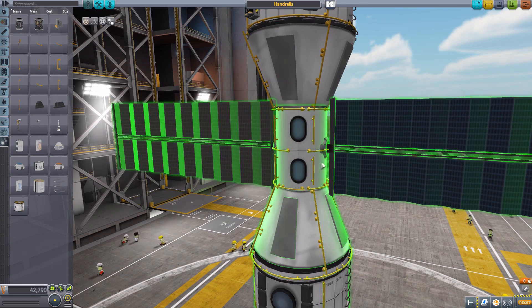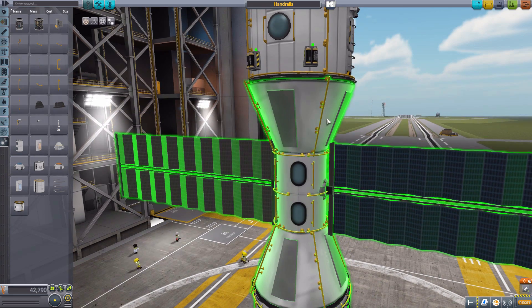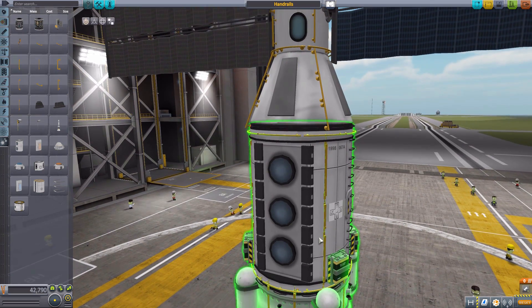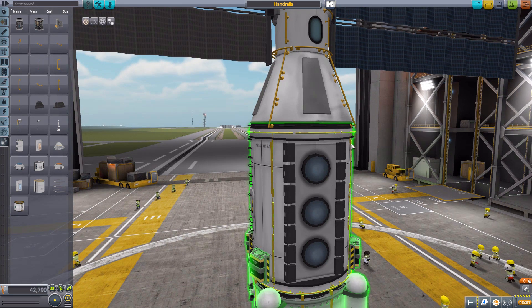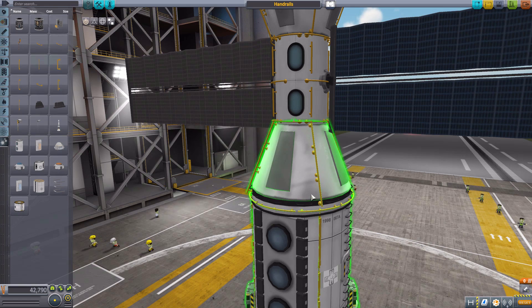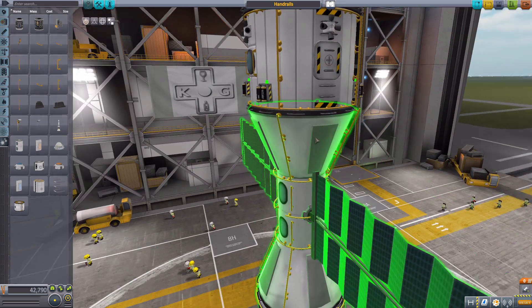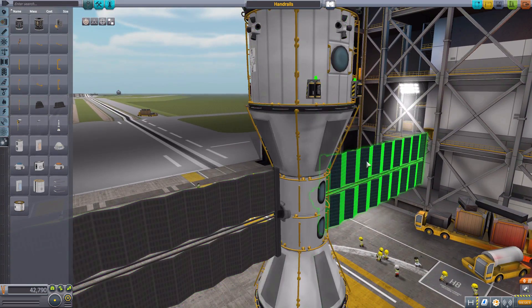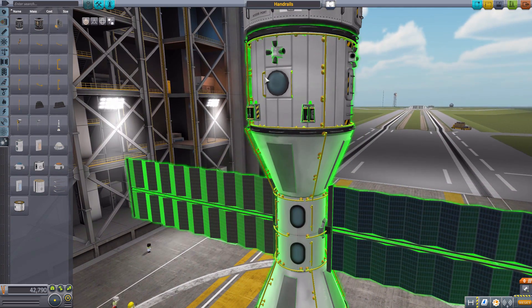Now I actually kind of poorly designed this. If you did it well, you could climb from that point right there all the way down this line to the other point. But I used different parts — like a handrail type 1 and then a handrail type 2 — and since they're different sizes, they don't actually link together. If you designed it better you could go from one end of the ship to the other. I also put some handles around the window so a Kerbal could grab on here and say hello to his friends in the habitat.